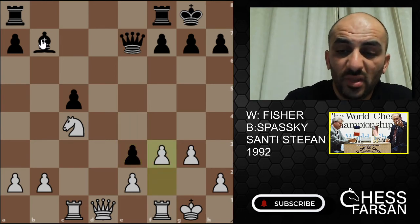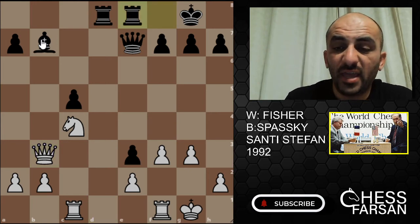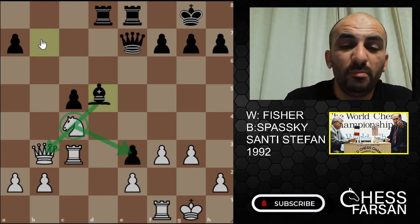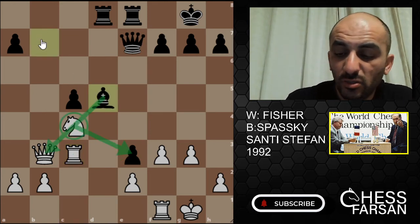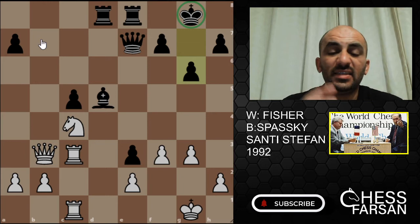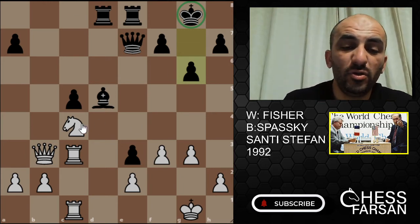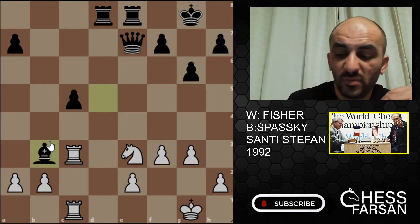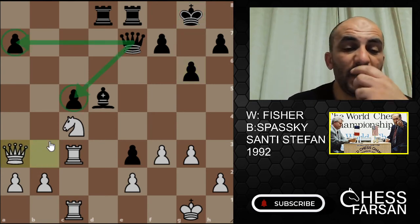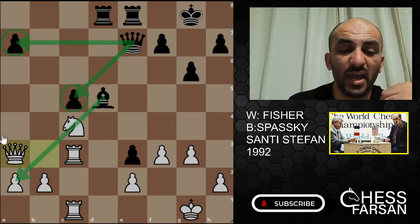F3 by White, Rook AD8, Queen B3, Rook FE8, Rook C3 — and the pawn is under attack. Bishop D5, Rook FC1, and G6 by Spassky. Spassky is keeping all the cards on the table. Basically you cannot take the pawn on E3 like this because you'd lose your Queen. Queen A3 — Fischer ran away from the attacking Knight and is now attacking the pawn on C5.